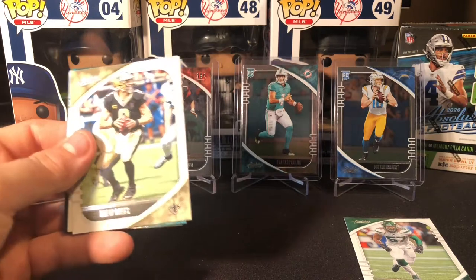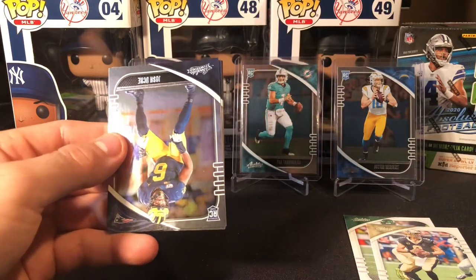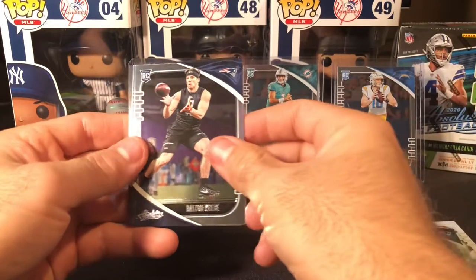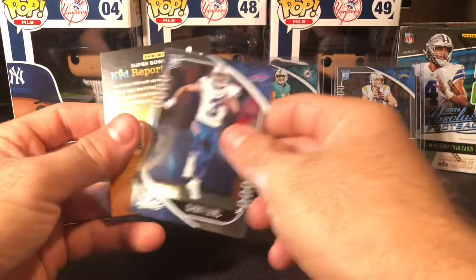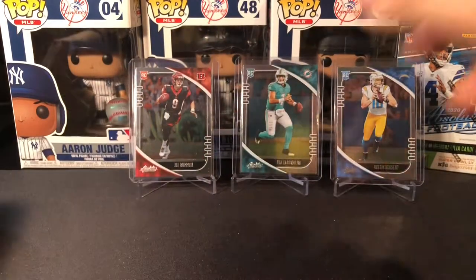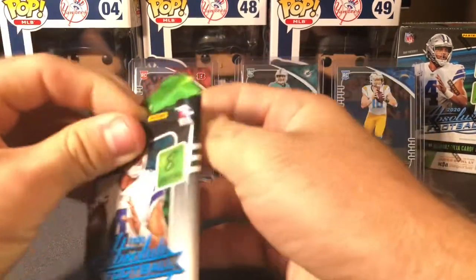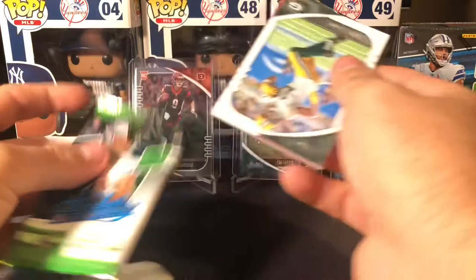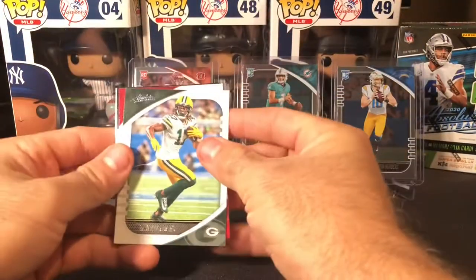We got a Drew Brees, a green Mike Kosicki, Josh Uche, Dalton Keene, Steven Montez, and a Gabriel Davis. We got three packs left. They seem to put the patch towards the back of the box — that patch came pretty early in this one.